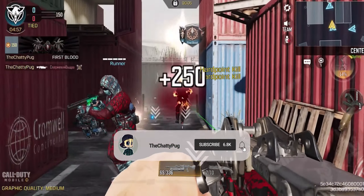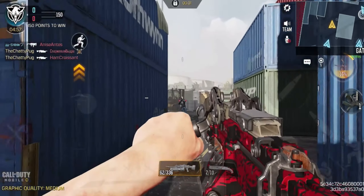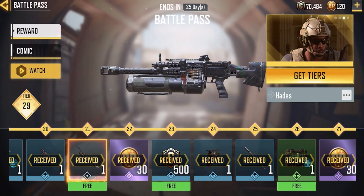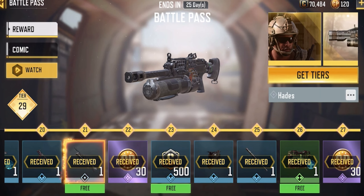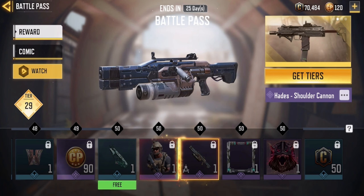Hey guys, welcome back to the channel. ChattyPug here with another Call of Duty Mobile video. With the brand new season we've got the brand new gun which is the Hades. Like usual, the Battle Pass offers this one for free at tier 21 and you can also get the Blueprints version at tier 50 as well.